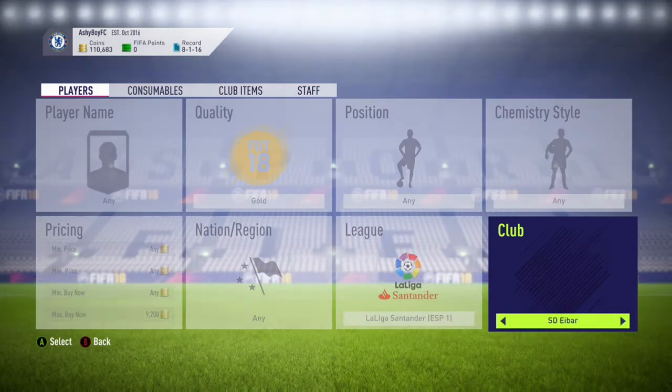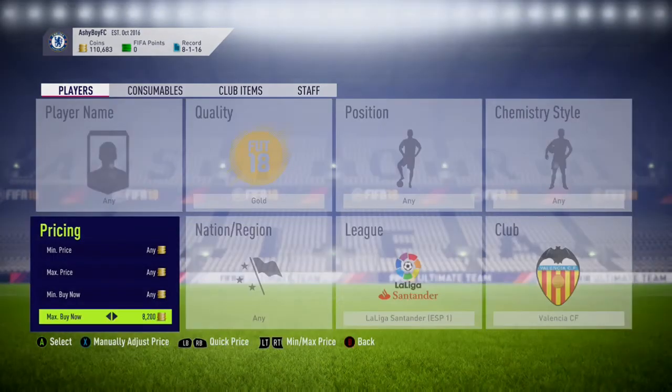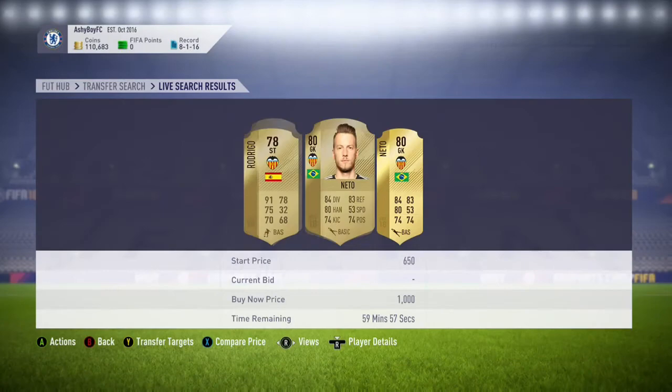Valencia CF players go for about 500 coins and you can sell them for maybe around 1000 to 1300 coins. It's not the best profit in the world but you're still making money and it's quite easy.